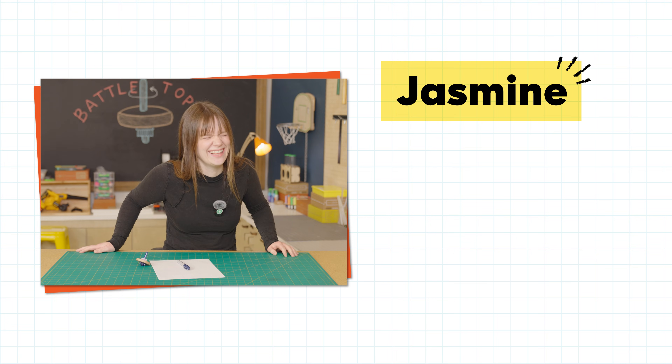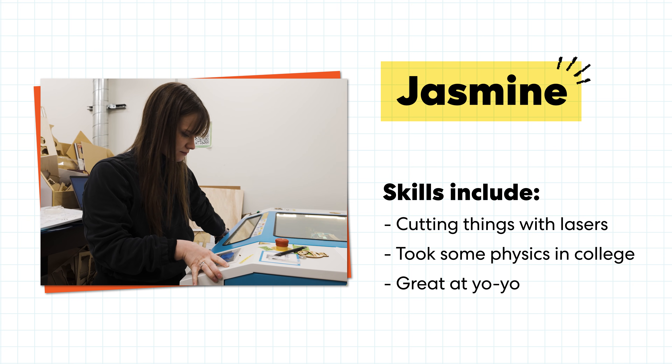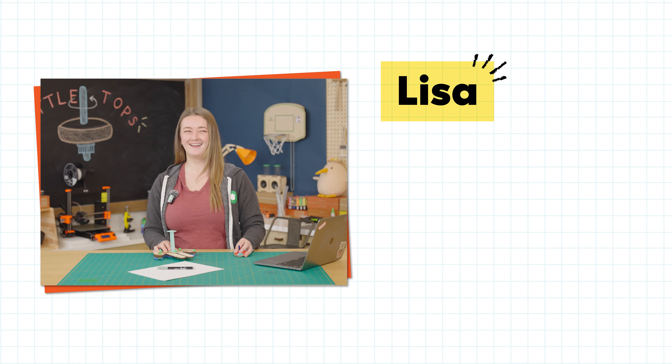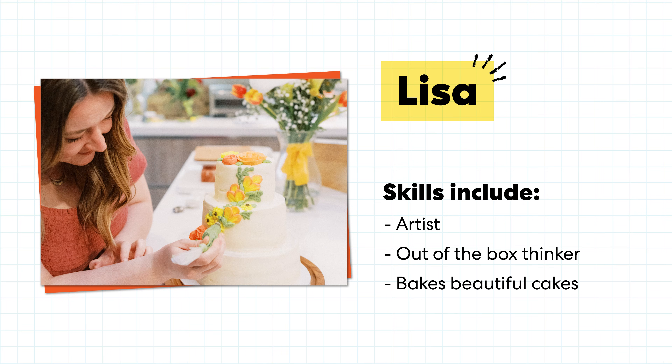Next is Jasmine. Her skills include cutting things with lasers, she took some physics in college, and she's really good at yo-yoing. And finally we have Lisa. She's an artist, she's an out-of-the-box thinker, and she bakes the most beautiful cakes.